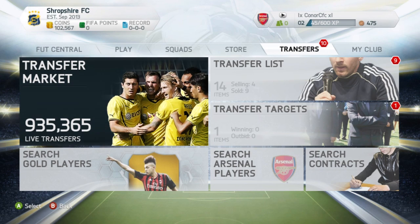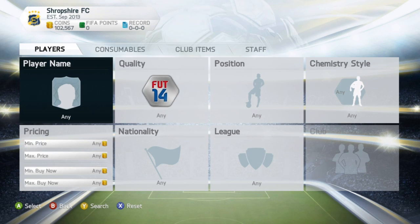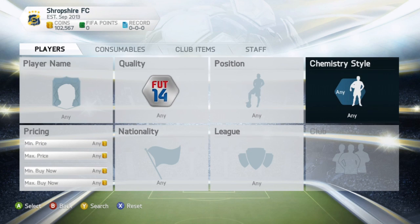Now let's get straight into the trading method. I like to call this the CHES method, which is an abbreviation for Catalyst, Hunter, Engine, and Shadow. Basically, you're just going to go into your search and leave your quality as any.